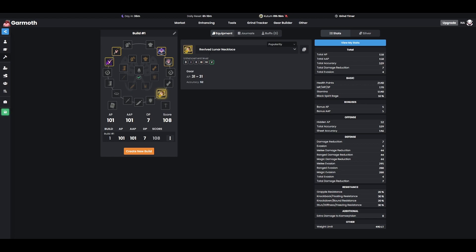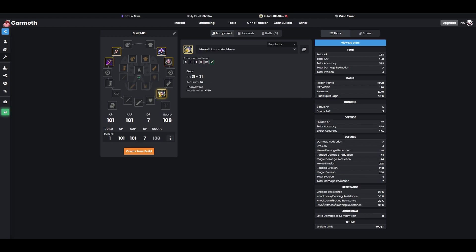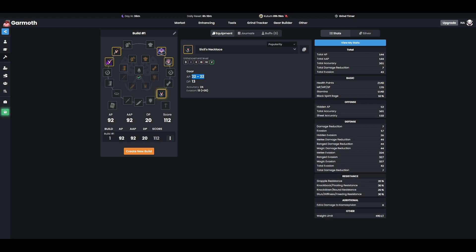If you do not need that accuracy and you are playing an evasion build, what you're going to want to potentially look into is Cecil's. As you notice here, Cecil's gives 13 evasion. So this is going to be the main reason we grab it — it helps pad our evasion. When you do build an evasion build in Black Desert Online, it is something you have to budget quite a lot for. You need to dedicate a lot of your gear pieces towards evasion, which is why Cecil's Necklace is really important. If you compare it to the Lunar Necklace — which gives 31 AP — Cecil's Necklace only gives 22. So again, it's a huge AP hit, and now you can see why those Distortion Earrings would be so important for an evasion build.